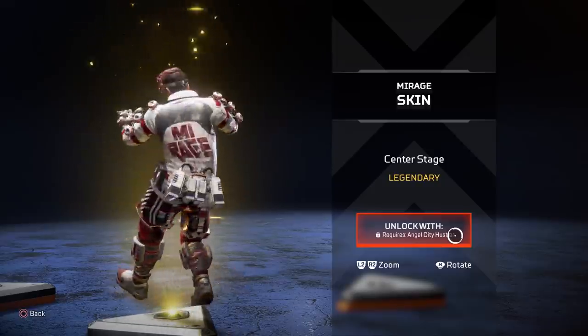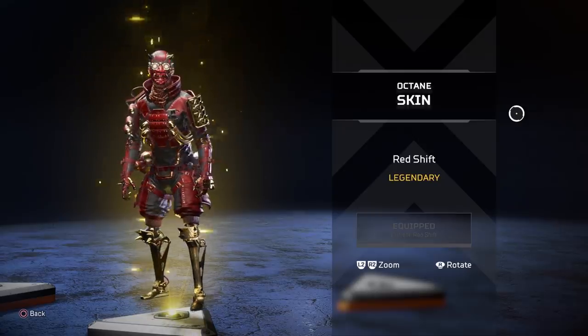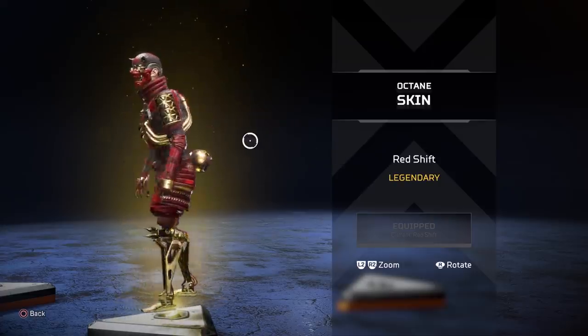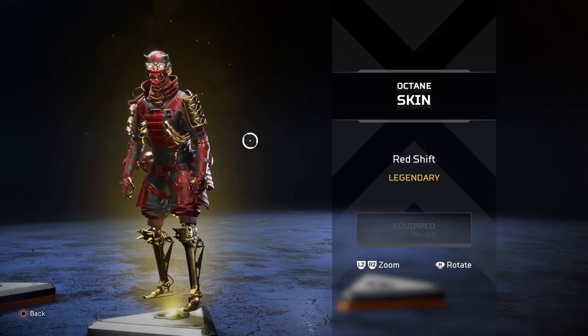Just like you can upgrade this legendary skin for Mirage up to this one. This is a pretty cool skin, I'll be honest, but is it as cool as this? The answer is absolutely not. This is the greatest legendary skin in Apex Legends in my opinion. The game I've got for you today I'll use this skin — it's a pretty slow start but believe me it ramps up. I made a few mistakes in terms of looting and bringing my teammate back. Anyway, I'll let you guys watch it.